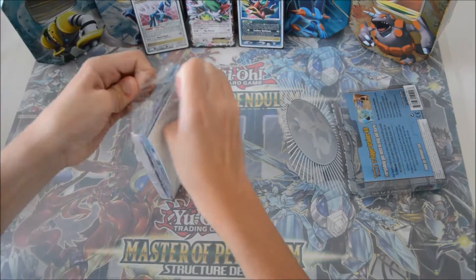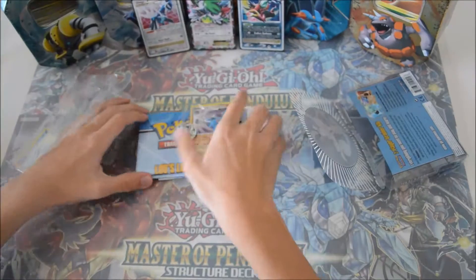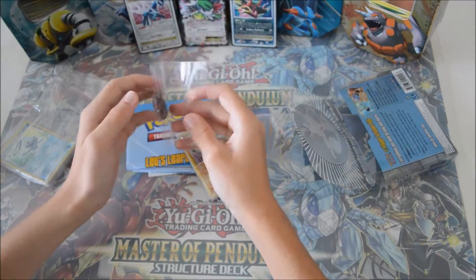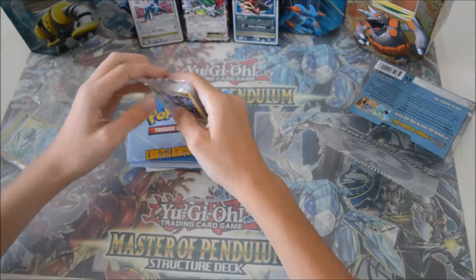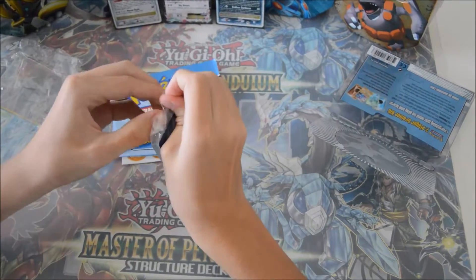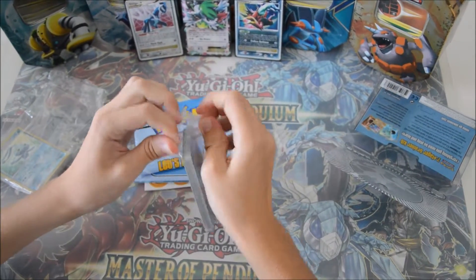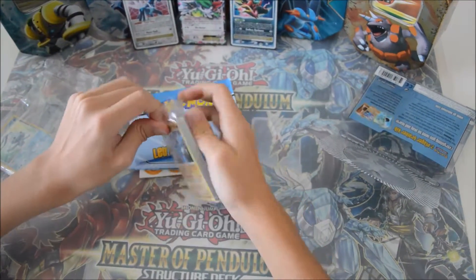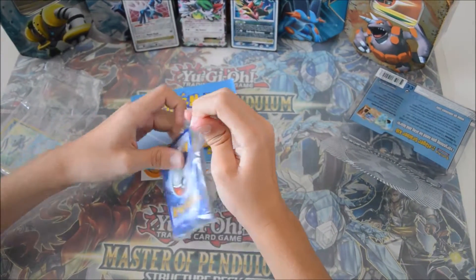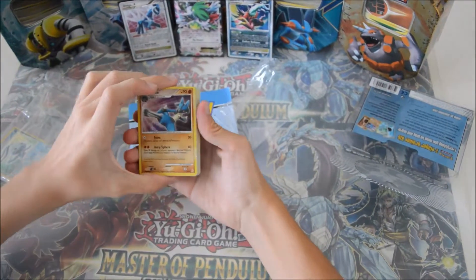Let's see what we get. This includes two half decks. Okay, I'm a Manaphy and Lucario fan — pretty gorgeous. Let's start with Lucario instead. These half decks are mostly for the alternate artworks of these holos here. They're just the original card but given a little different art. Besides that, the commons are pretty standard. Look at the artwork of this Lucario — it's gorgeous.